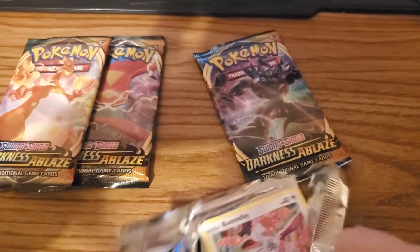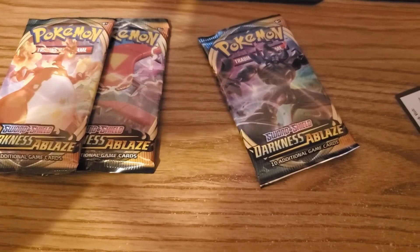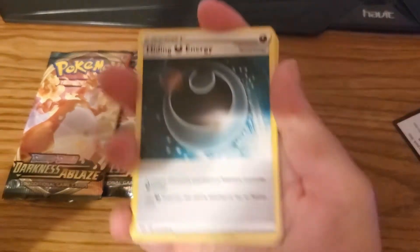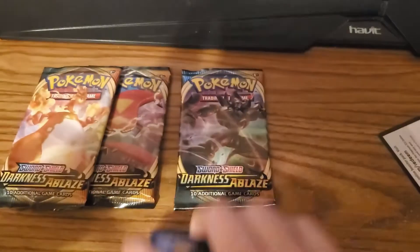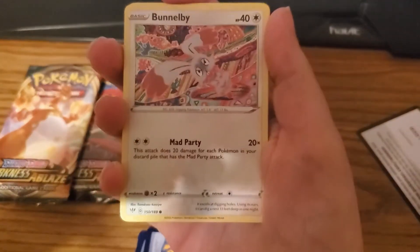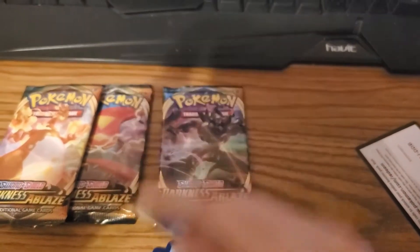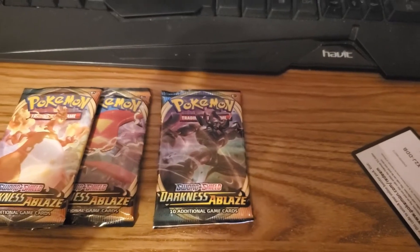Get this one open. Take four from the back. Starting off with a Hiding Energy, Fletchinder, Pokemon Breeders, Nuturing, Psychic Energy, Bunnelby, Toxyl, Synesty, Chaurablast, Ameltan, Reverse Hollow Sima Sage, and Hippo Down. Okay, another green card.